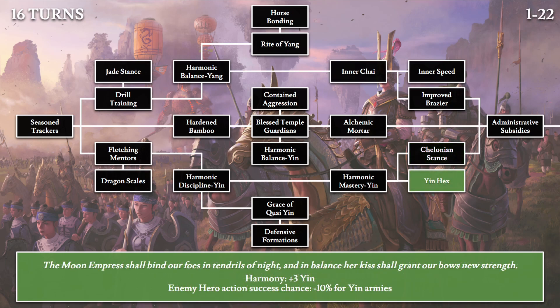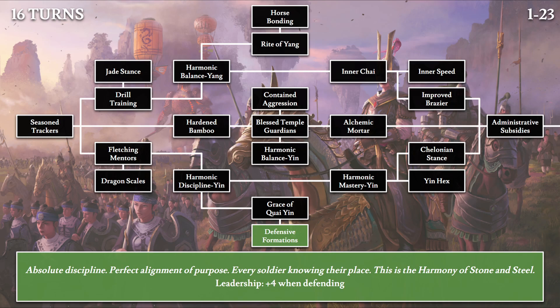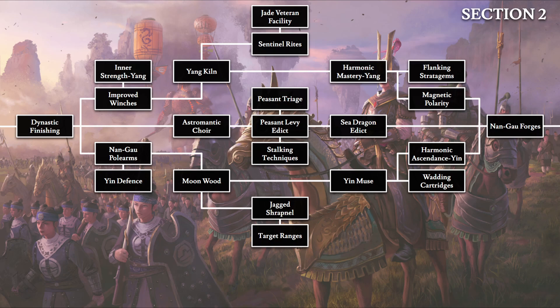Then we have Yin Hex: 'The Moon Empress shall bind our foes in tendrils of night, and in imbalance her kiss shall grant our bows new strength.' This is the plus 3 yin harmony technology for the first section, and it will lower all enemy hero action success chance against yin armies by 10%. Finally, the last technology in section 1 is Defensive Formations: 'Absolute discipline. Perfect alignment of purpose. Every soldier knowing their place. This is the harmony of stone and steel.' This grants all armies plus 4 leadership when defending.